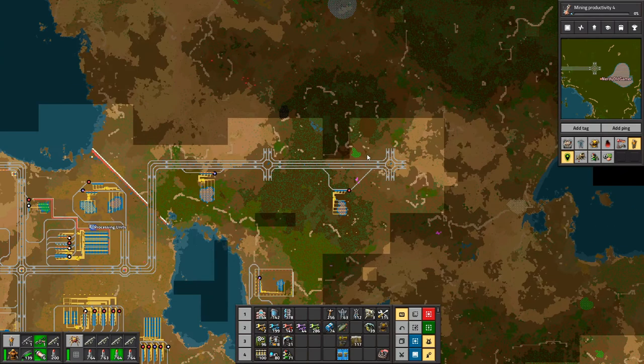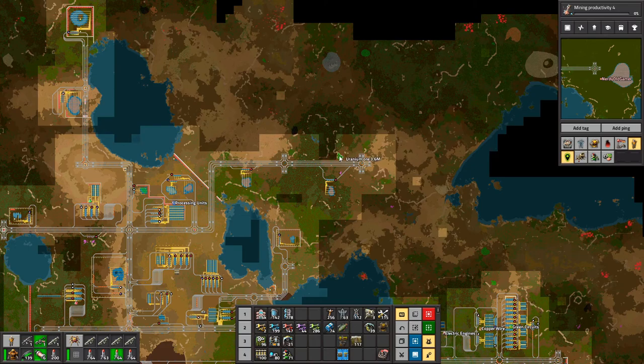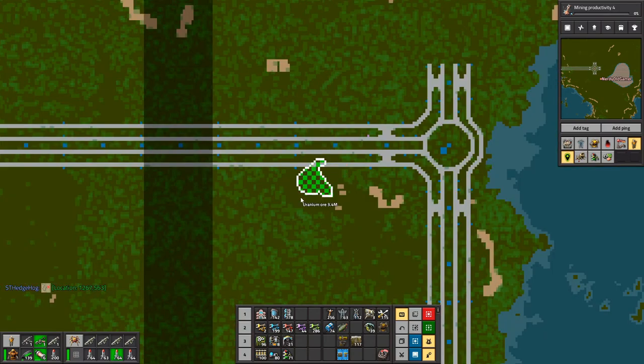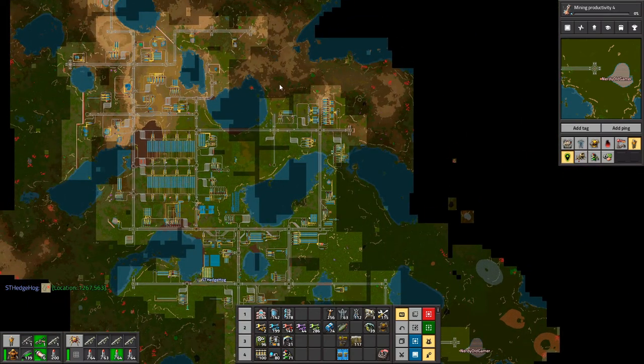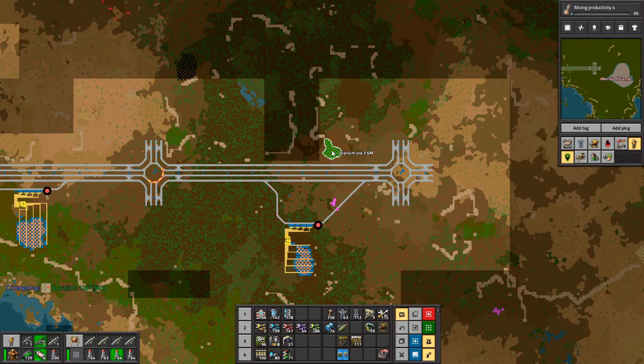There is this 3.6 million uranium patch up north at the two copper patches. It's right next to the rails. That's not the one I was talking about. How do you ping the map? It's a button below the mini-map - it says 'add ping' when you're in that mode.